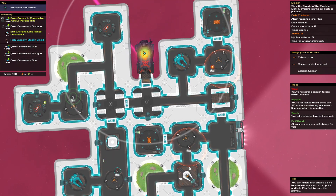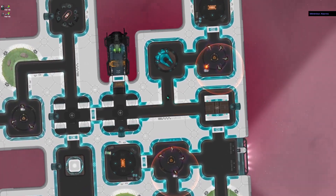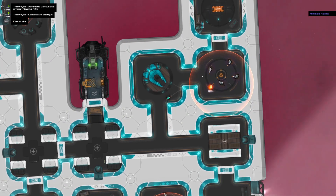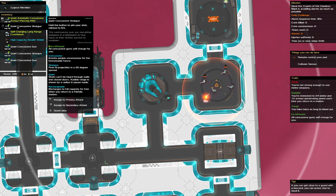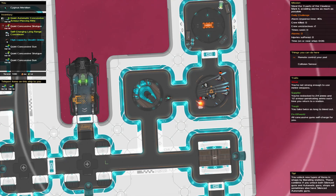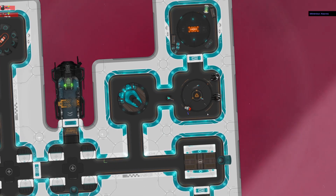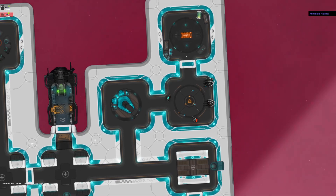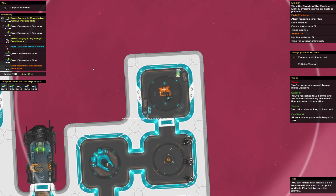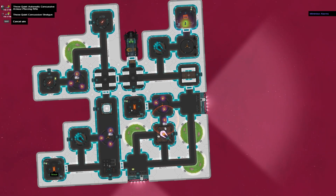Gotta walk to the right because we got nothing to break past these doors. Luckily, all of our stuff is quiet, so don't have to worry about them. And then we got a crate right here, so might as well go for it. Take another step up. A couple of shotguns will do a lot of damage — all of my stuff is concussive, so I don't need to worry about you. Grab this — subverter. That's good. Might as well walk through here; that crate's basically on the way, and we can disable the alarm that way.